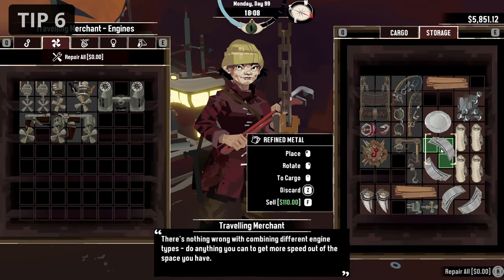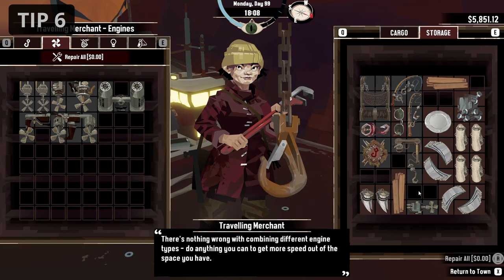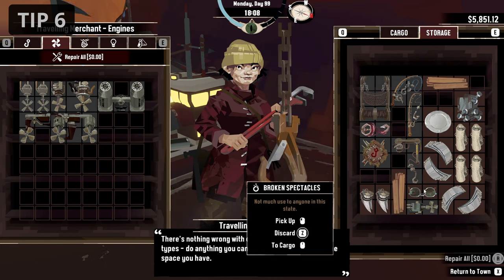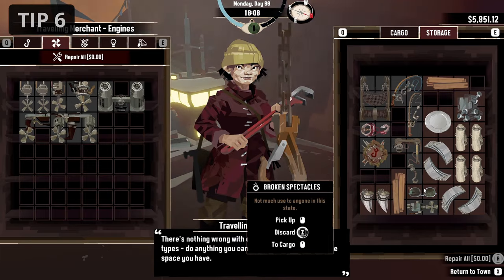Use your storage to clear your inventory of things you don't need right now. Inventory space has a high value when traveling in Dredge and this storage is accessible on almost every station. So just clear out your inventory into your storage and access it wherever you go next.